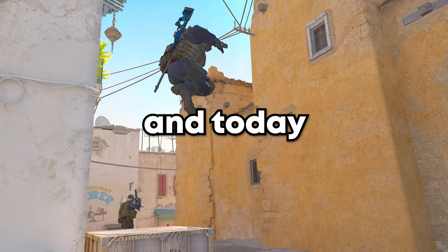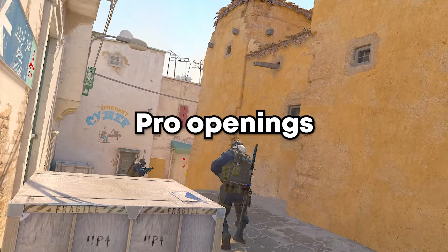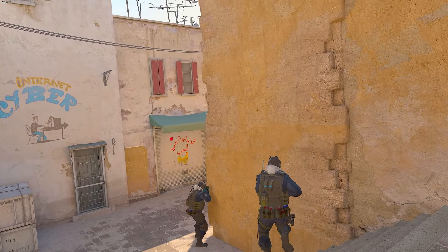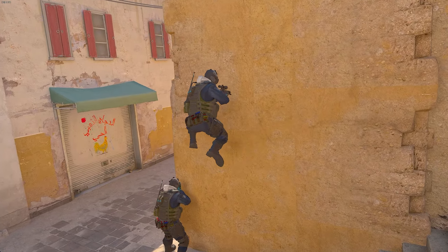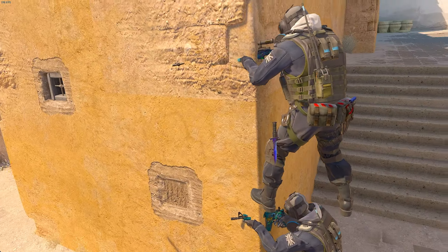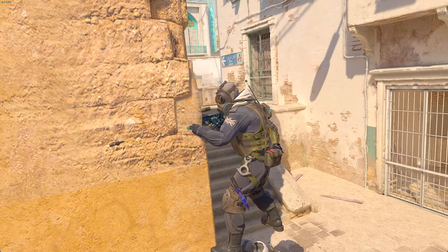Hey, I'm Smirky, and today I want to show around 5 pro openings you can do on every map in CS2. You may want to use these openings if you have a good spawn for the pick, or you want to change your approach on the defence because you're too predictable and they might not expect it.